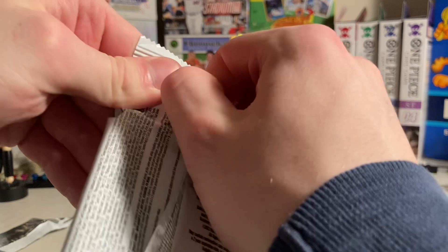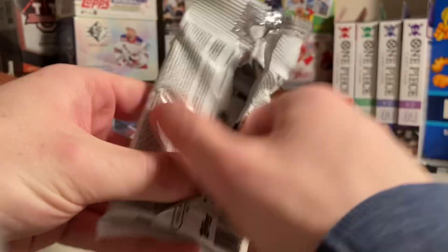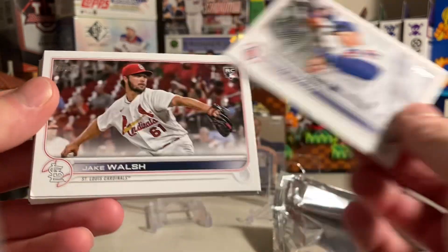Here is pack number two of two. Let's see what's inside. Isaiah Suzuki — rookie, I think he's good too.